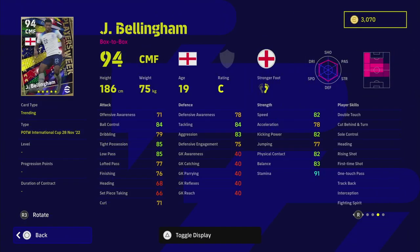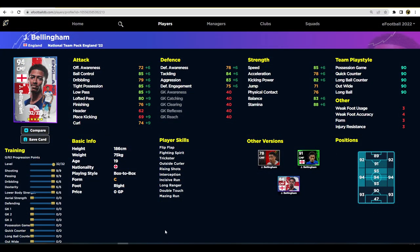Bellingham is a very interesting card. He's got track back so you can play him as an AMF, and really anywhere on the pitch. He's got unwavering form, interception, double touch, heading, rising shot, and one touch pass — dribbling, passing, and defensive player skills all in one, which is the ultimate box-to-box package. Brilliant stats across the board, similar to a Goretzka, Kamavinga, or Tchouameni type player.